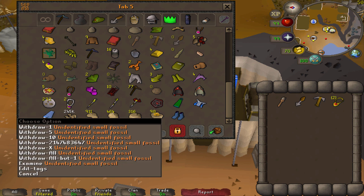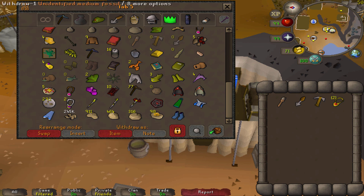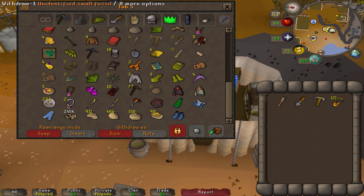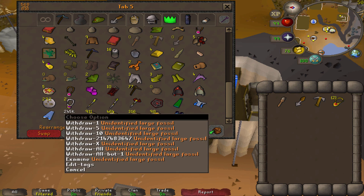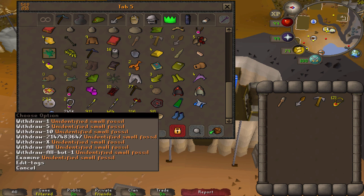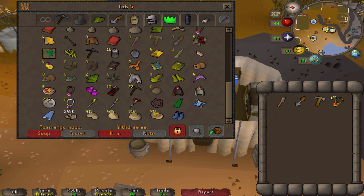If you haven't seen my Road to All Pets series yet, basically I just completed getting the Herbie Pet, and these are all the fossils that I've gotten from 20,000 harvests. That's a lot of fossils. And not to mention I've already used a lot of some, so probably over 1,000 small fossils I've had at one point. That's pretty crazy.